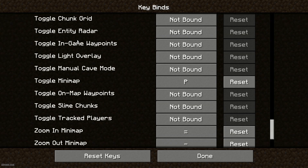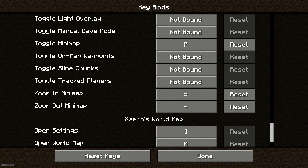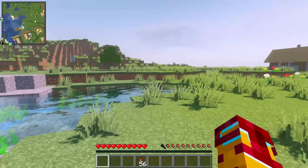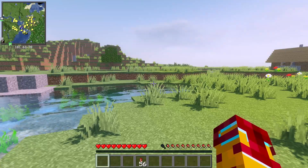In the same manner you can set up many other useful keybinds such as radar, render order, switch waypoints, toggle all waypoint sets, render chunk, chunk grid, entity radar, in-game waypoint, light overlay, manual cave system, waypoints, and slime chunks. I highly recommend also setting keybinds for zoom in and zoom out.